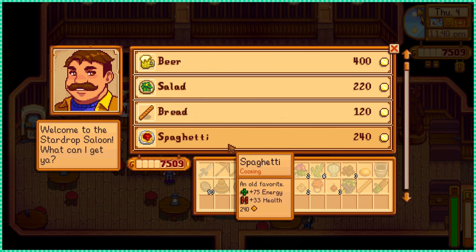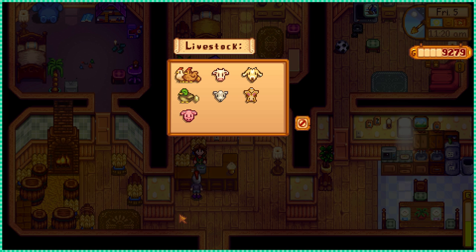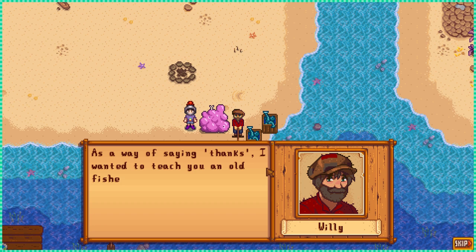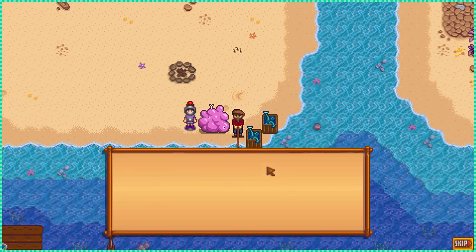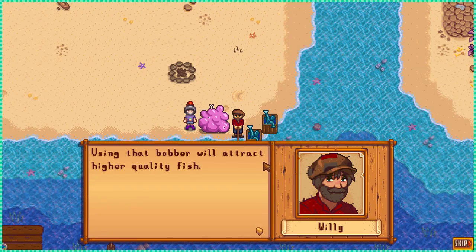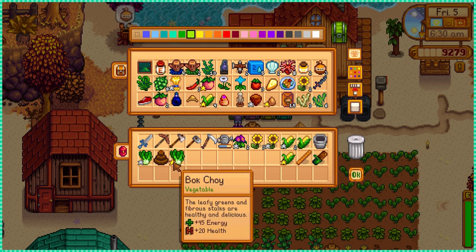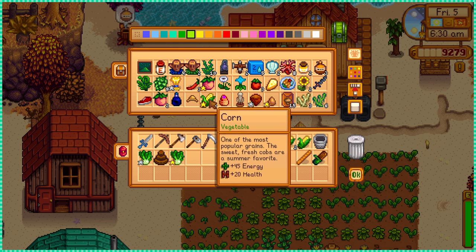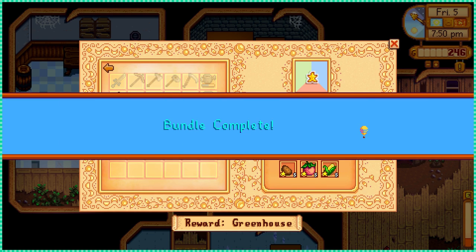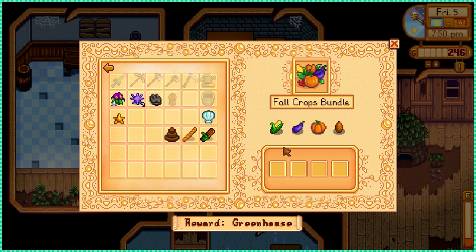I was checking the saloon every day to see if I could find some cookies — I still didn't have the recipe, and befriending Evelyn was taking a while. Marnie was finally working so I got my first bunny, named Coco. When I went to the beach, Willy teached me how to make a quality bobber that I'm never gonna use, but whoever posts the order gives you something in return besides the money reward. And guess what — I didn't need to grow gold quality pumpkins, because that morning I got 5 gold corn. With it, we were only missing the fall crops bundle to unlock the greenhouse and finally use sprinklers.